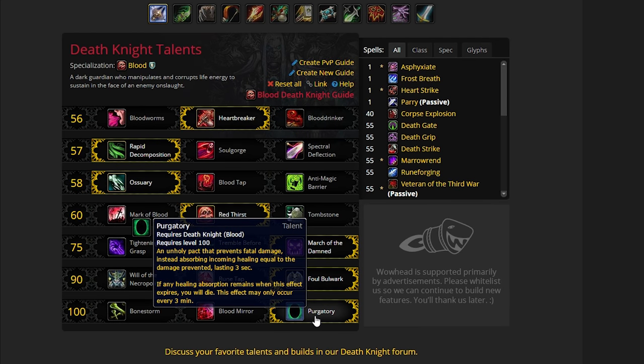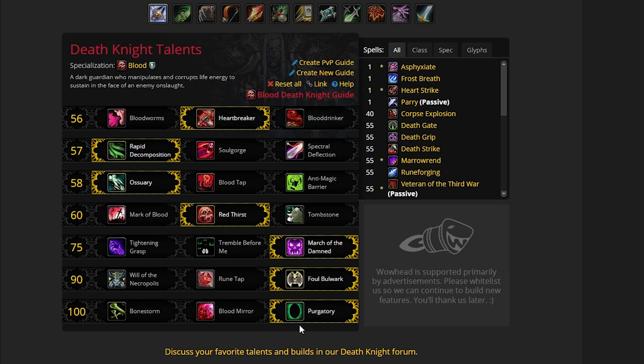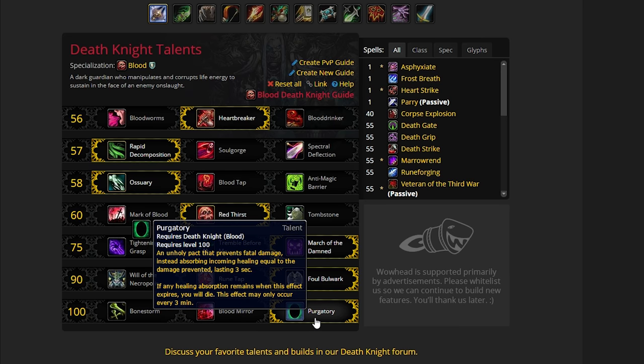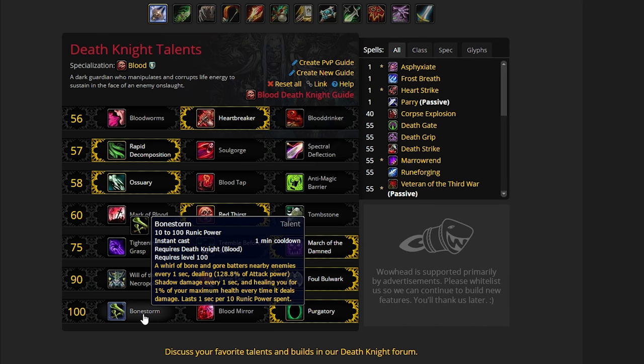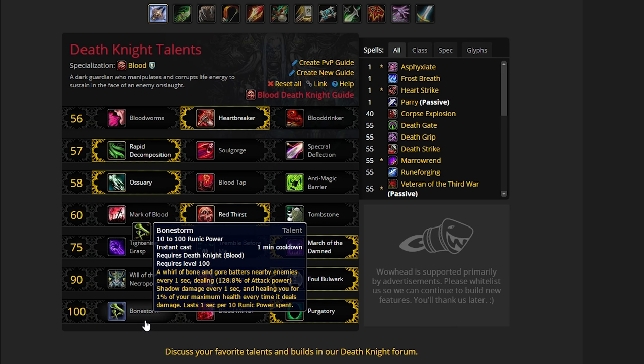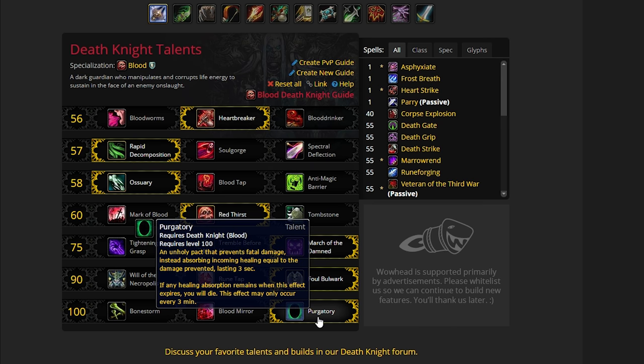When it comes to progress raiding, Purgatory is the obvious choice on this line — it's almost a no-brainer. Purgatory is a very strong talent, especially when progressing as a tank. When you're doing dungeons, Bone Storm is strong for sure, and it's stronger the more mobs you're attacking. It's also good TPS on big trash packs, but it does cost runic power, so you are reducing your survivability taking Bone Storm, even though it does heal you. Purgatory is just the obvious choice for raiding.